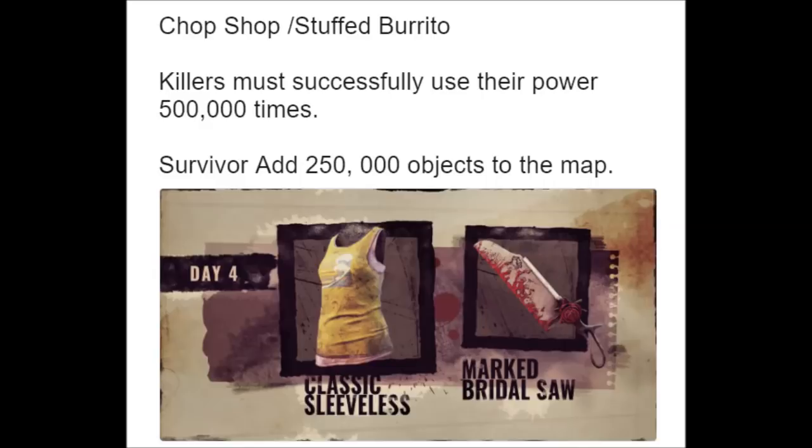Hello everybody, my name is FUNES, and welcome back to Dead by Daylight. Today is the fourth event - Chop Shop Stuffed Burrito. Killers must successfully use their power 500,000 times, and survivors must add 250,000 objectives to the map.